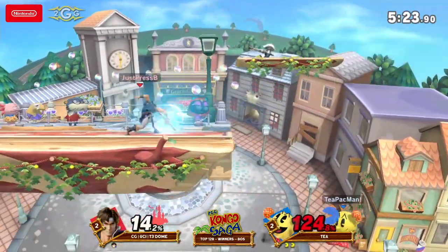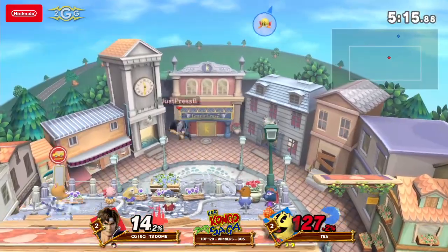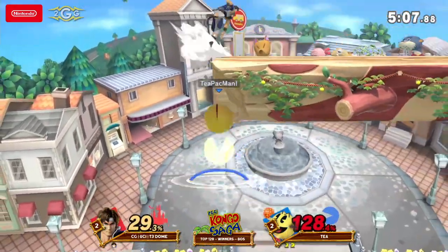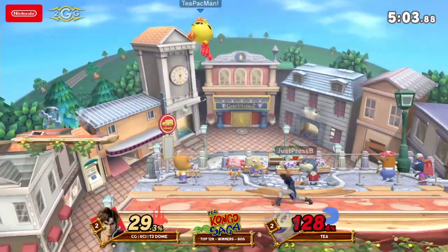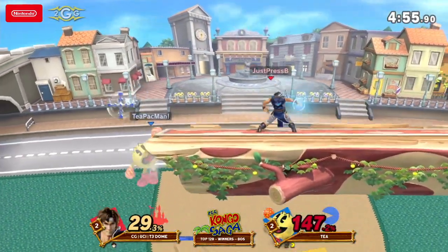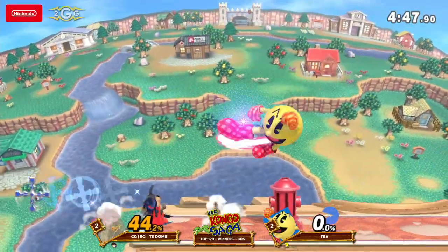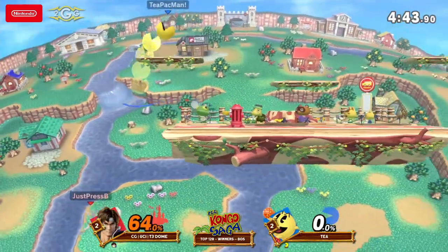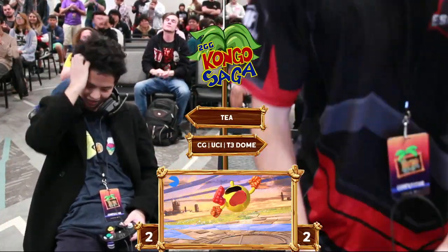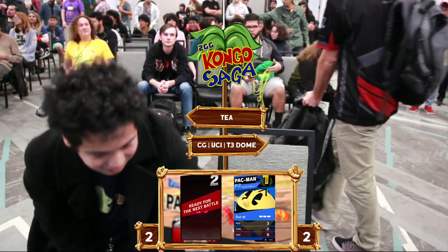T is now taking a play out of Dom's book — starting to wall him off with projectiles on the ledge, kind of babysitting. He did such a great job of babysitting, and then eventually Dom's options just ran out and that trade spelled death. He had the hydrant, the axe, and the cross — the set play is wild right now. The grab — that's going to kill. This is last stock, game five between number 16 in SoCal and T here. He went for that Dair twice off stage, and when he needed it the most he was able to gimbal Dom off stage and make sure he wasn't able to recover. T is going to make it out of there.